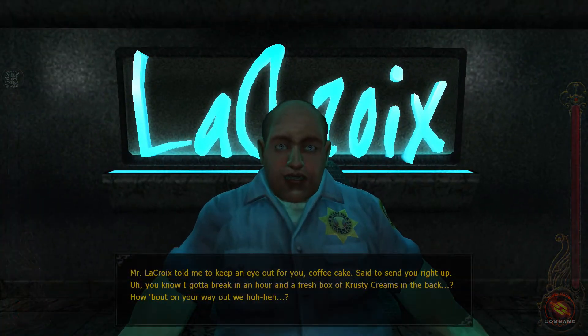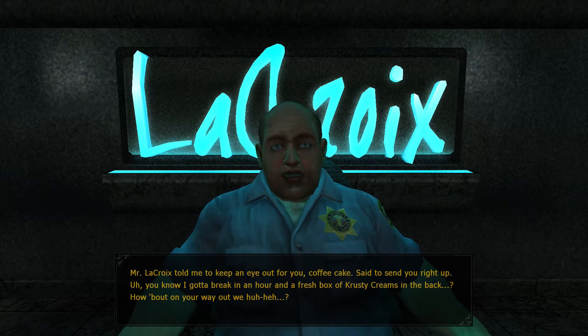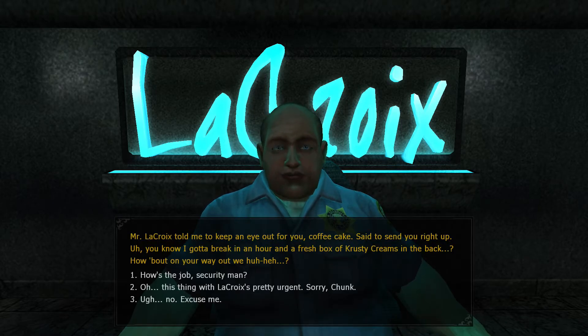Mr. LaCroix told me to keep an eye out for you, Coffee Cake. Said to send you right up. I've got a break in an hour, and a fresh box of Krusty Creams in the back. We're going to keep being nice to Chunk. It was kind of an easy episode — we got used to downtown. We have the big downtown quest coming up in the next episode, and I'll see you there.